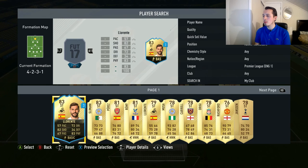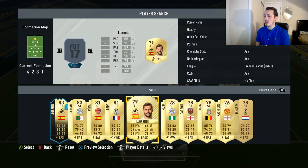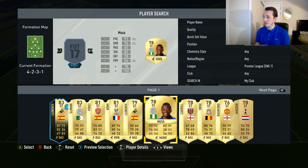Up front, the last player is going to be Musa — sweaty and nice. You can also go with Remy or Rashford, but I really like Musa, he is so good for me.